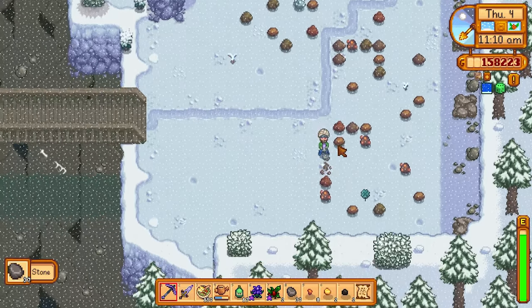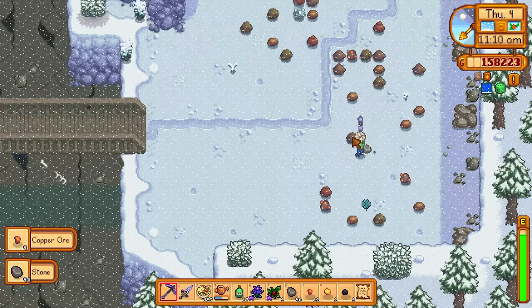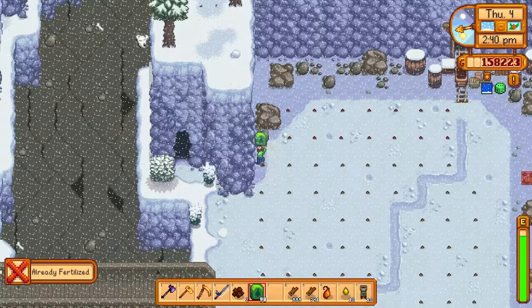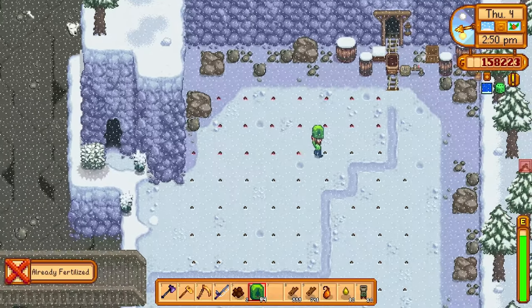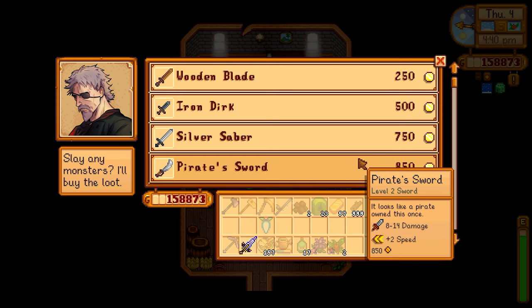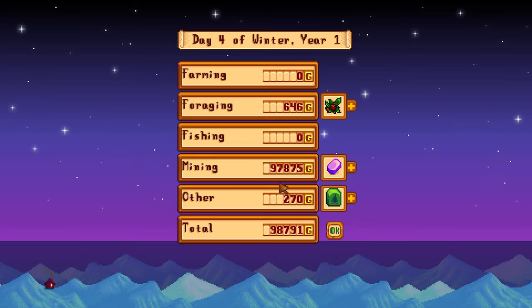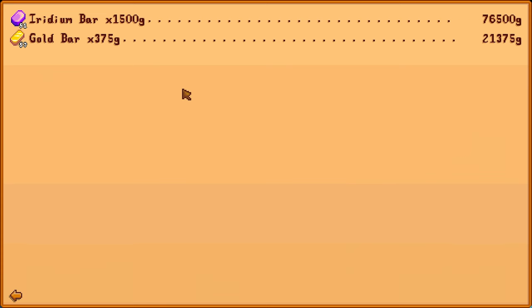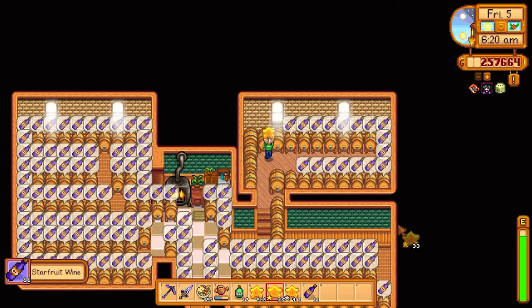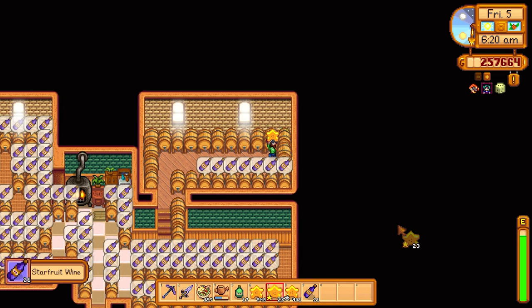I also get Robin to make a shed, which we fill up with kegs. Then we take a trip to the quarry, get rid of all the ores, put down tons of seeds, and fertilize them — meaning we won't need to buy wood from Robin next time we want to make kegs, as it'll only take a few days for those trees to grow. I also pay Marlin a visit selling a couple of weapons for some extra gold. I sold a lot of bars too — iridium bars sell for 1,500 gold each if you have the Blacksmith perk.